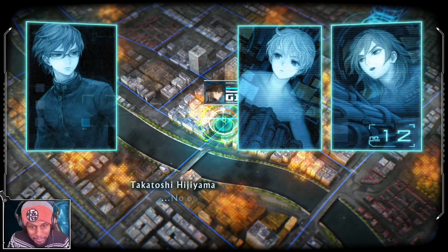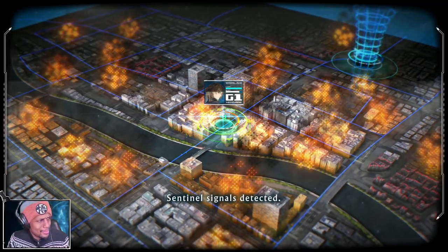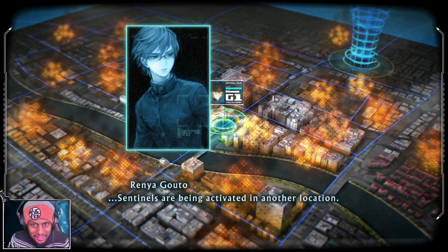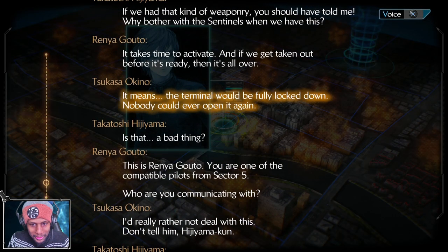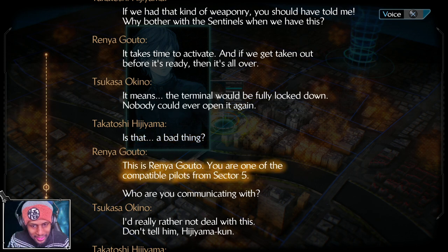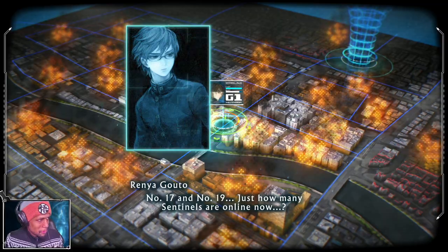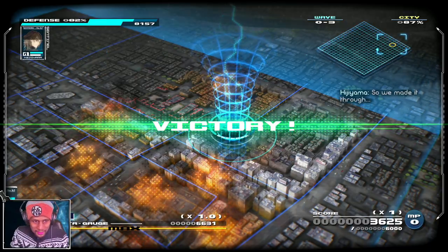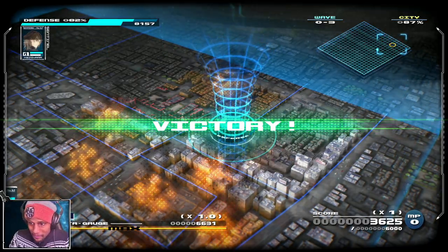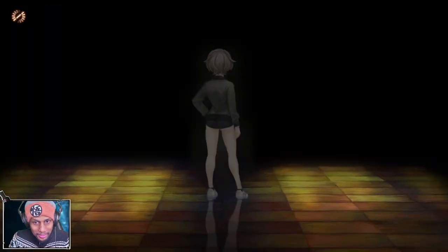Don't tell him, Hijiyama-kun. No one - I'm fighting solo. Sentinel signals detected. Interesting - sentinels are being activated in another location. Don't tell them: number 17 and number 19. Just how many sentinels are online now? So we made it through - kind of sus, but alright. This game is pretty fun! The Suno Minami story is now available.